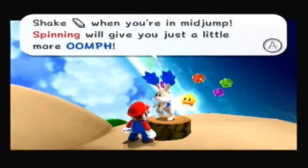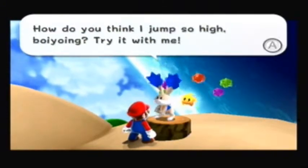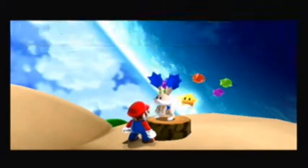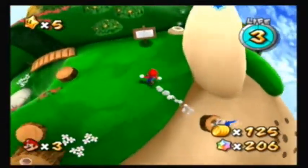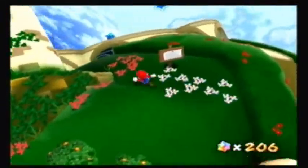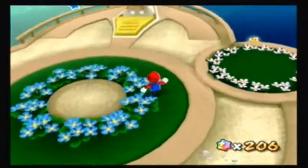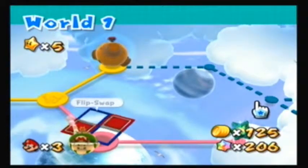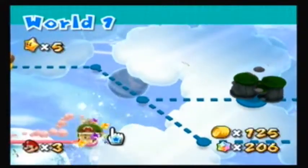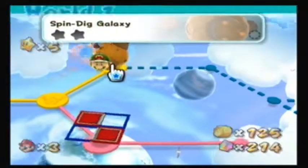'Shake the Wii remote when you're in mid-jump. Spinning will give you just a little more oomph. How do you think I jumped so high? Try it with me.' Like I said, it's just giving you a little tip that you honestly should know, and if you don't by this point in the game, I'm surprised you've made it this far. In fact, you can't have made it far if you didn't know how to spin because of Flip Swap Galaxy. I'm sure there's some way to get through Flip Swap Galaxy without spinning using long jumps, but that's besides the point.